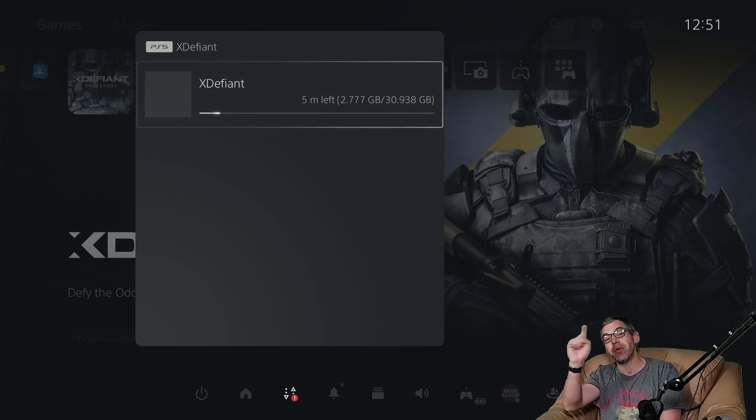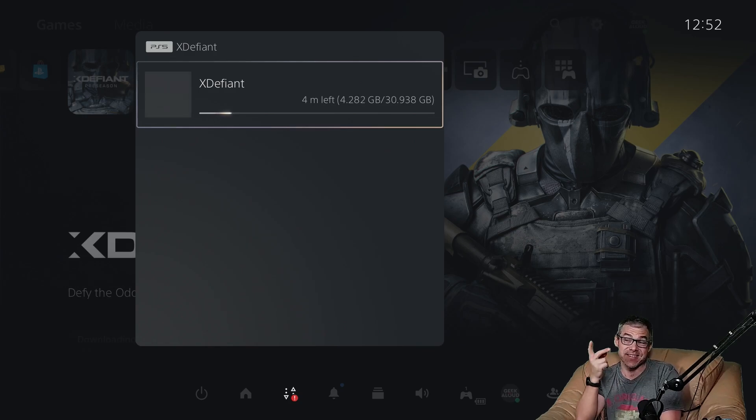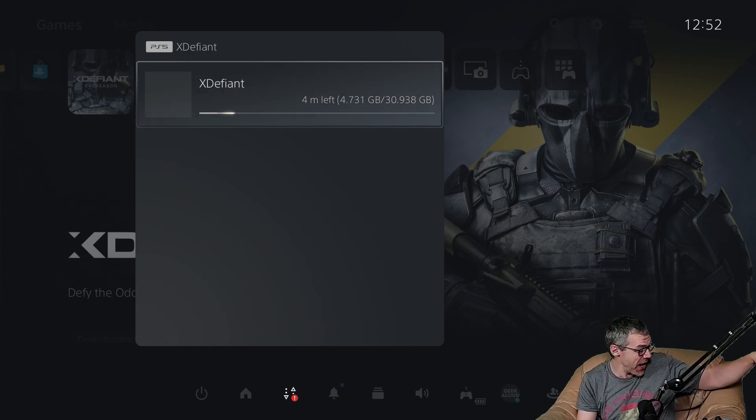While the install happens, I'll put some gameplay up on screen for you to check out. Once the install is complete, we always dive into the settings menu, make any recommendations for changes off the default, and then, as always, I'll bounce back out to the PS5 dashboard, pull up the particulars, give you the current version number, and the full and complete install size — which will be slightly larger than the download size. Let's check out some gameplay, shall we?